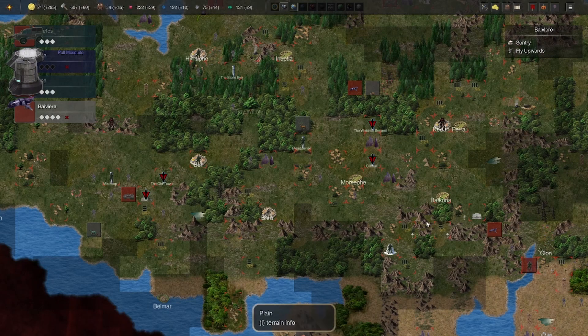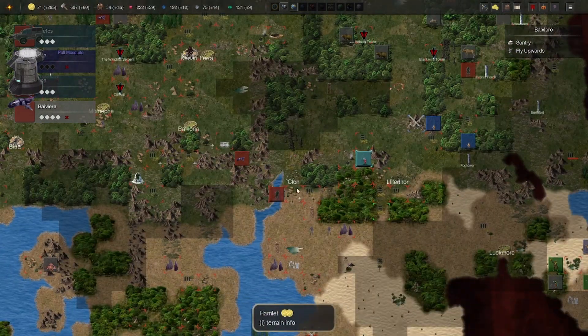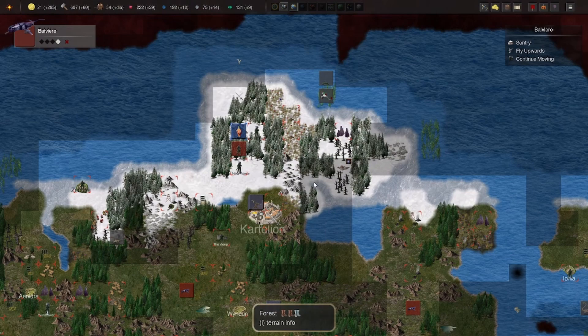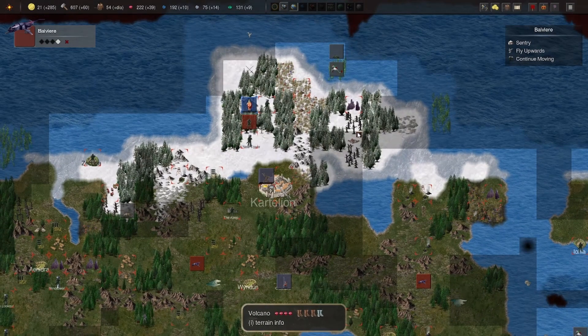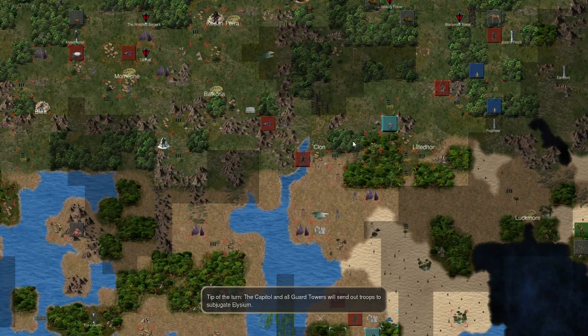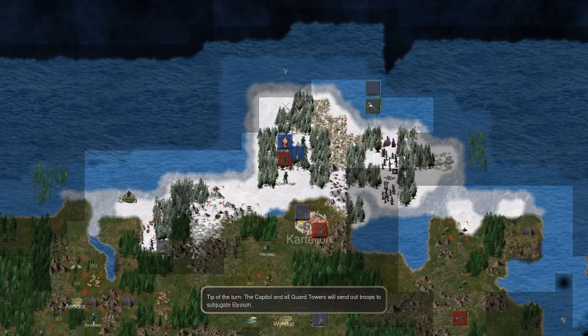I wonder if I could do Steel Rain towards a tile that is under the fog of war — namely this tile: the volcano. I would like to obtain it. It gives me a lot of resources to work with and to create more mosquitoes for my army.